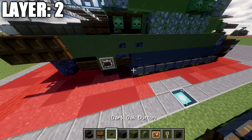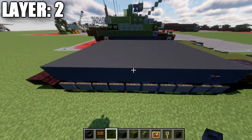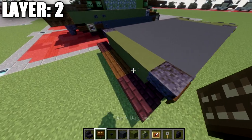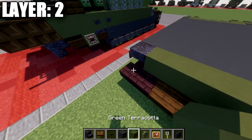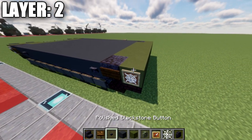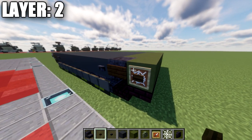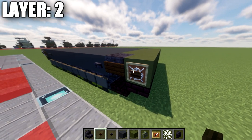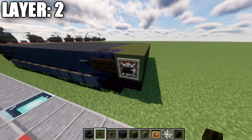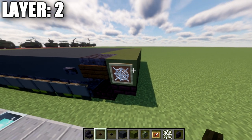With that done we'll place down a polished blackstone button on the side of this block and also on the side of the second block from the front — same thing on the other side. The last block back will get a polished blackstone upside-down stair on both sides, followed by a row of five green terracotta across the center and a dark oak wood sign on the side of those stairs. Then a row of seven green terracotta, an item frame on both ends with a cobweb and a dark oak wood button. Note: on Java you can place item frames and buttons in the same block space, but on Bedrock or Pocket Edition you cannot — I'd recommend prioritizing the item frame for more detail.